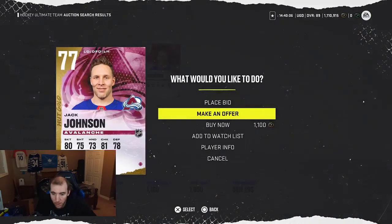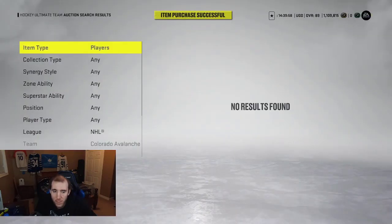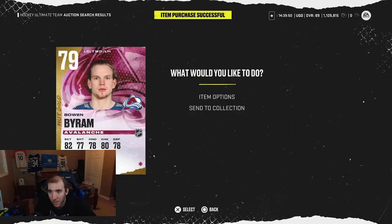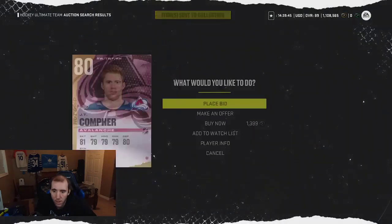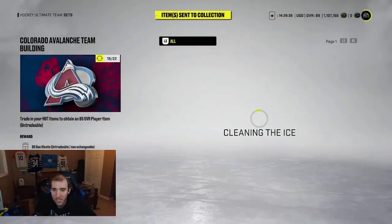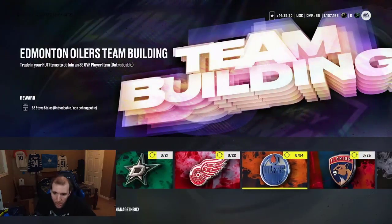I'll take this guy. Chill. So Avalanche should be done after this. The Avalanche should be done on this. There's one more player we need and then we're done with the Avalanche. W, let's go! One more player then Avalanche is pretty much done. There you go - Avalanche is completely done. Avalanche is done. So we're down to three teams now.